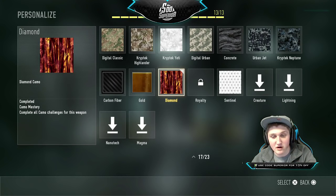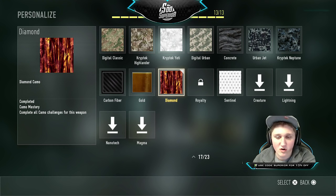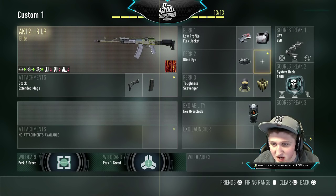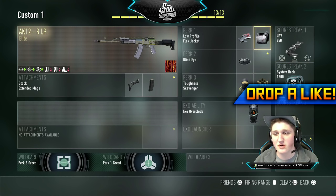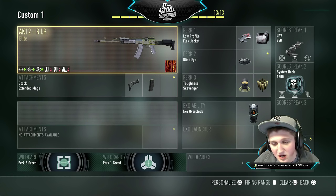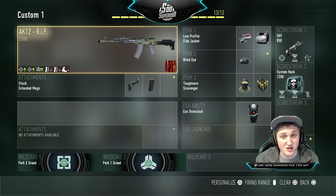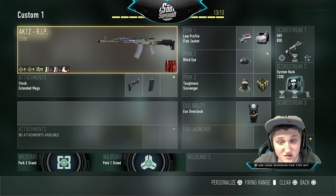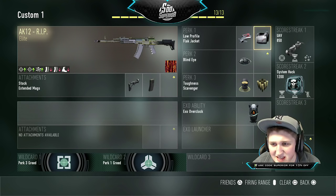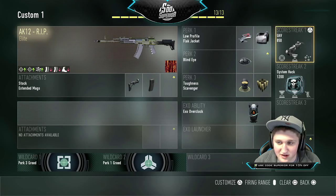Next is the AK12 Ripped — this gun is awesome. I don't know what's wrong with the camo that says diamond but looks like bacon mixed with burning tree bark — that is not diamond. Anyway, you can change up the perks pretty much however you want. I do recommend extended mags on the AK12 Ripped because it only has 22 bullets in the clip, and 22 bullets with an assault rifle is basically useless — that's one kill, maybe two if you're really accurate.